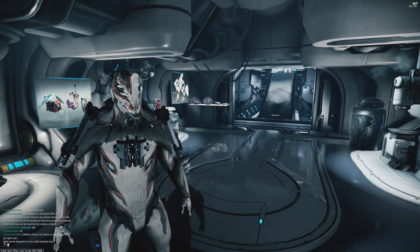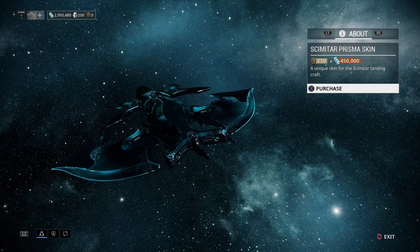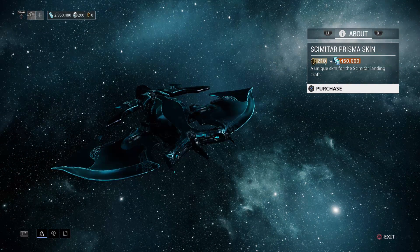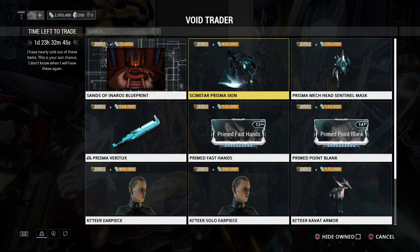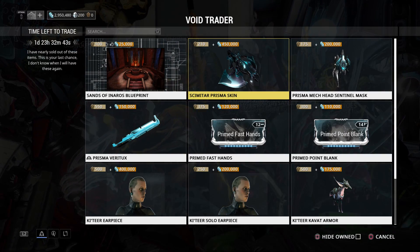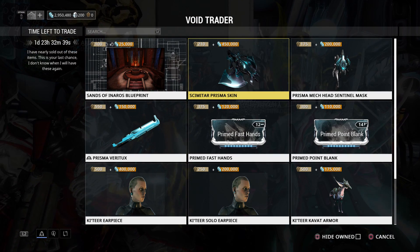That's all the cosmetics and such. Let's head on over to console real quick. Alright, so we're over here on console now. This took a while to load so I'm just going to leave it open. Yeah, just giving it the Prisma skin. We have quite a few other good things — I'm not going to pretend like this is as good as having Aklex Prime today, which is the thing you should definitely get on PC.